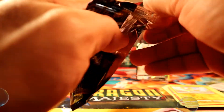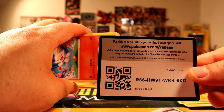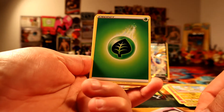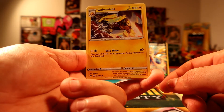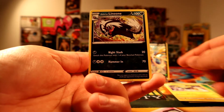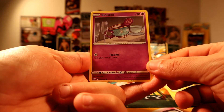There you go. All right, we have a Dark Energy, Salazzle, Dark Trio, Cleffa, Minccino, Sobble, Blipbug, Snom — reverse rare Sandaconda and the rare will be a holo rare in Italian. All right, not bad, I'll take that.